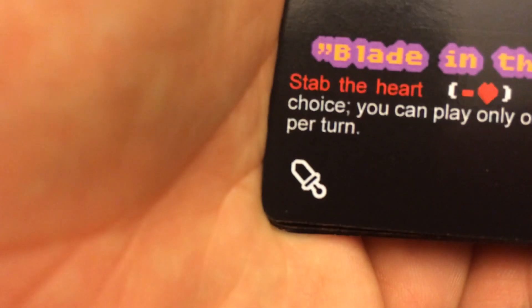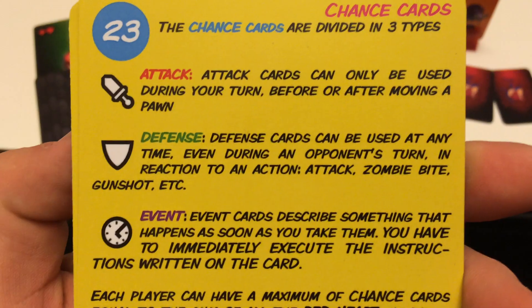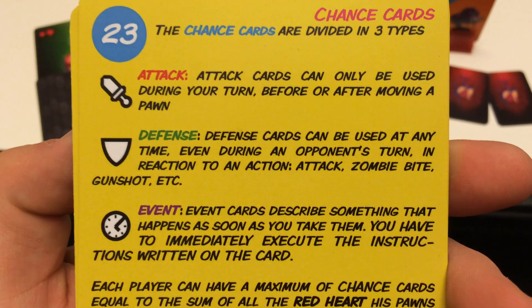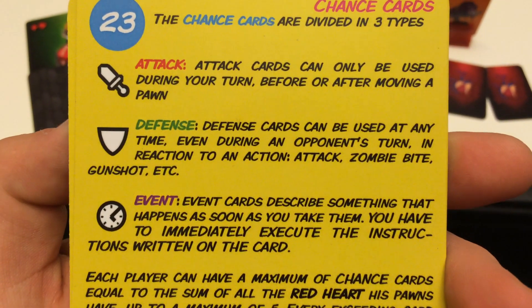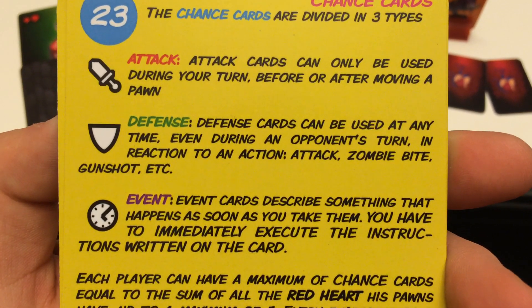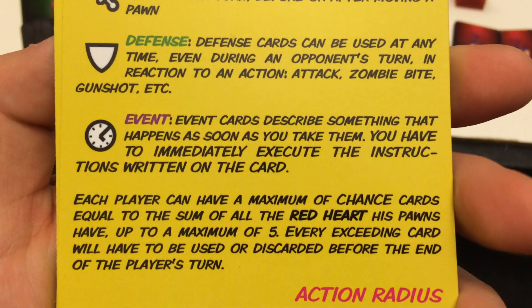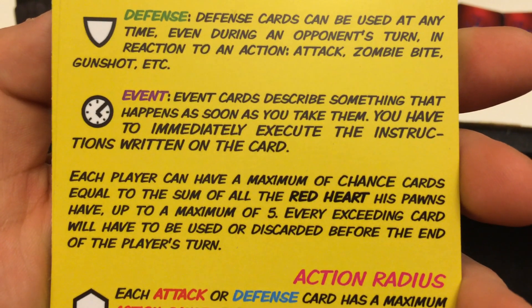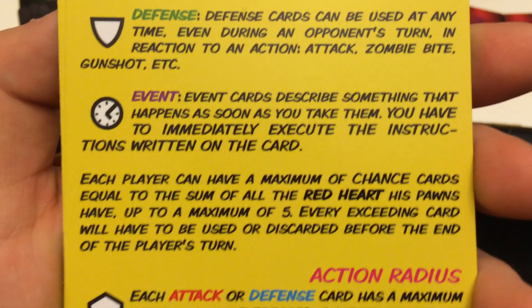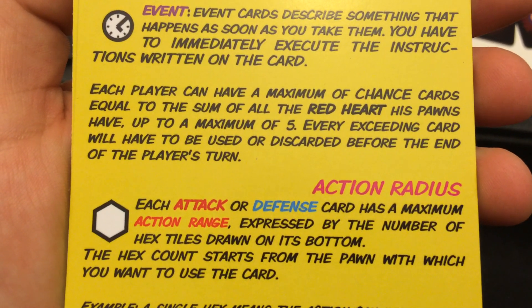Here are the different card symbols. This shows you attacks, this shows you events, and there's another one for defense. So the three symbols are attack, event, and defense. You can play them at different times according to the rule card. Attacks are used during your turn; defense can be used at any time; events you use right away. The number in the bottom right corner shows the action radius — the number of tiles at which you can use those cards.